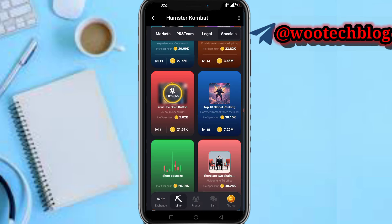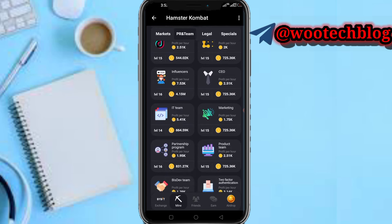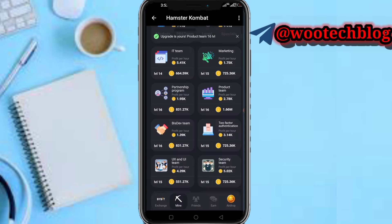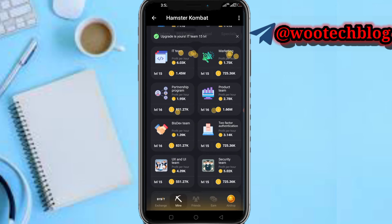If you don't have any of the special cards, go to the new cards section and purchase the card. Then head over to your Payout Team — the next combo card is the Product Team. Select the second card, and the last one is the IT Team. Proceed to complete the combo.